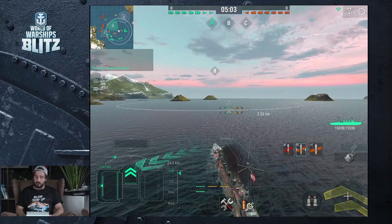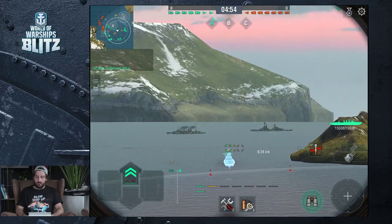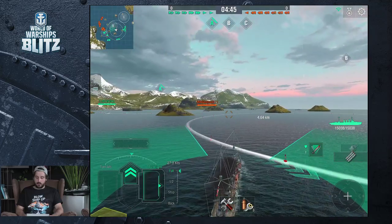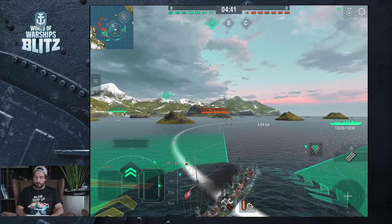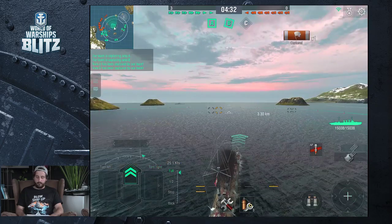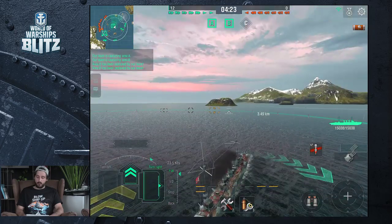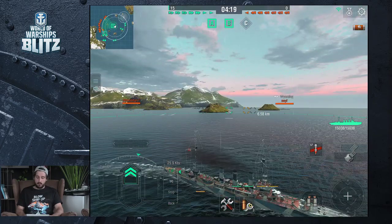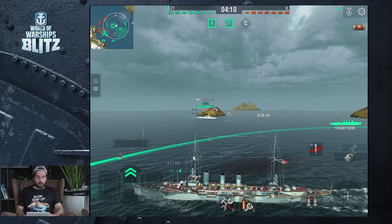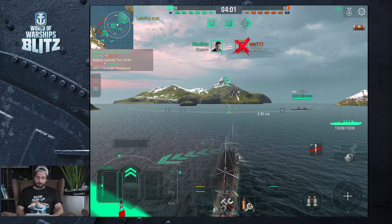We're coming closer to taking B. I feel like there will be a destroyer right on this. I've spotted what looks like two battleships over there — maybe I'm wrong. I'm taking B since nobody else seems to be. There's a destroyer there. I'm going to slowly take B but also fire off a few torpedoes just to prevent them. He's spotted me — alright, I'm going to avoid this guy. I've taken the area and I'm going to move to C. Look at the map — they're all on the coast heading towards A. I'm not sure if I should be heading to A or just capture the areas.